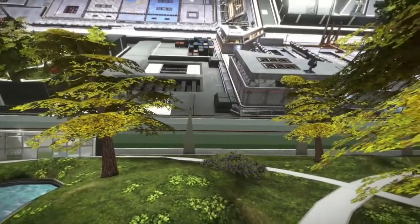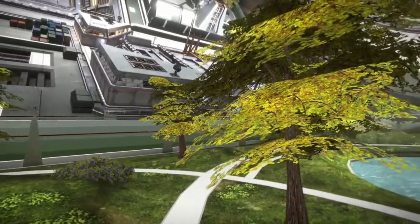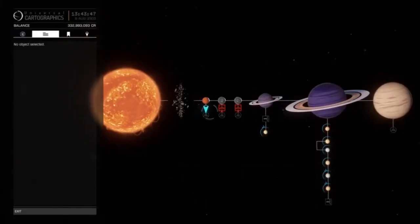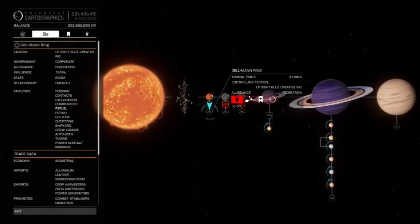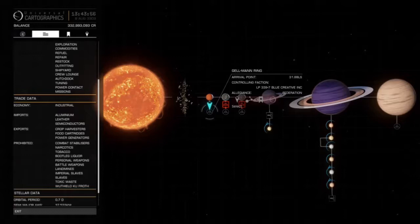I'd like to digress a little here and explain, for the benefit of anybody who is new to these videos, exactly why our group wants to take this station. Gelman Ring is the station in our home system that lies closest to the sun, and because of this it attracts the greatest number of visitors from players passing through our system.